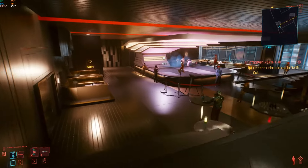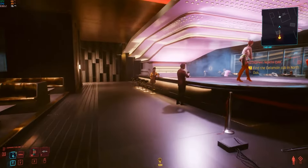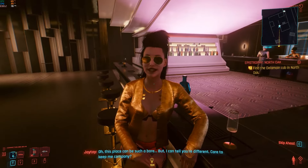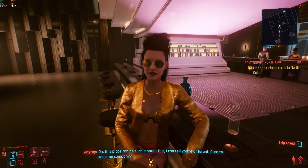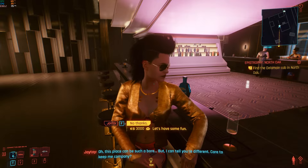Once you make it up here, just walk straight and you're going to meet the female joy toy. This place costs four thousand dollars for her. The first time you talk to her she's going to ask you how your day was — you can answer however you want.